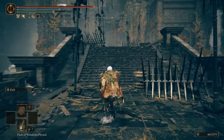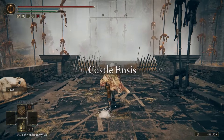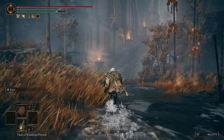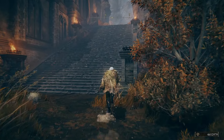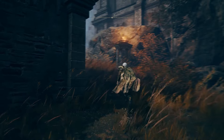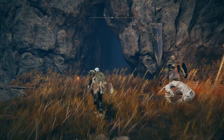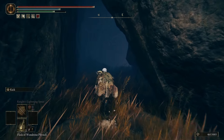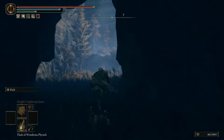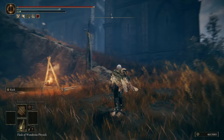We're going to head northeast from there. There will be a Giant here initially. Take a left here and run up these stairs, then take a left and take a right and go through this cave.